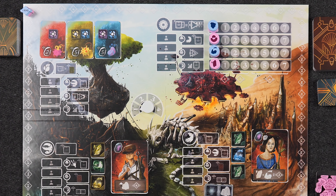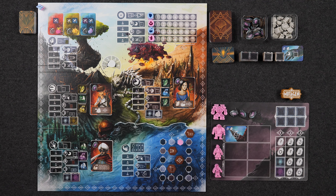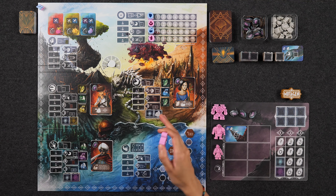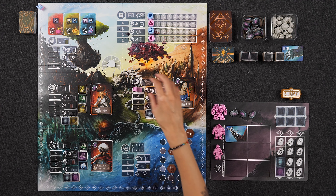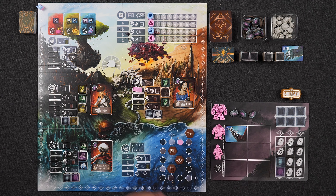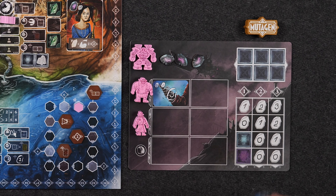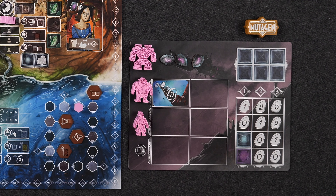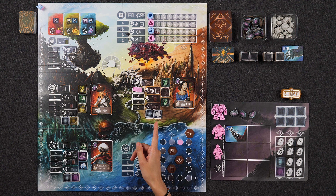At the start of each round, players are going to lay out a certain number of mutation cards equal to the number of players plus one, which means in a two-player game, we're going to lay out three mutation cards. Then in reverse turn order, starting with the player seated to the right of the first player, you'll choose one of the available mutations and place it on an available slot on your player board. As an example, if I were to choose this mutation, I could assign it to my thug, and now this worker will have a mutation action that allows me to collect three shards each time I send them out to a location. There are a wide variety of mutation cards in the deck.